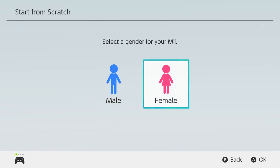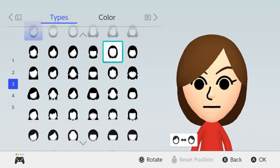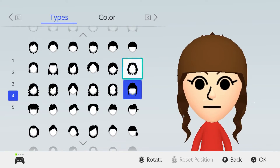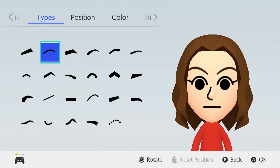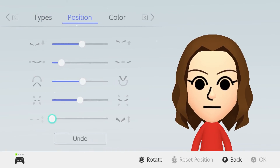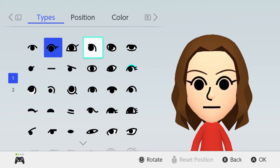So now for our final Mii we're going to go with Eleven, which is going to be a female this time. The face shape can stay the same, but for the hairstyle we're going to go with the one she starts off with at the beginning of Season 3, which is right here, and we're going to keep it as brown. For the eyebrows we're going to keep the skinny ones except make them a little bit skinnier.